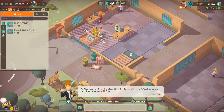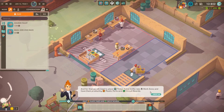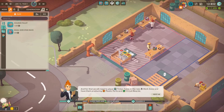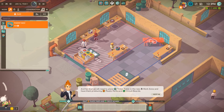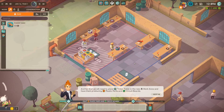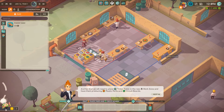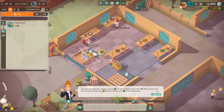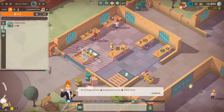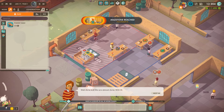For that we need to place a tinker table in the new work zone and have them producing plastic parts and circuit boards. What — just one table? Put two in. This one here for plastic parts, and circuit boards. Now hire employees — not one there. Welcome to your new job, get to work.